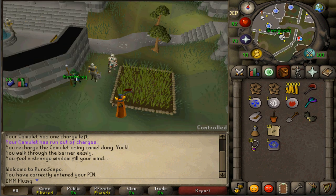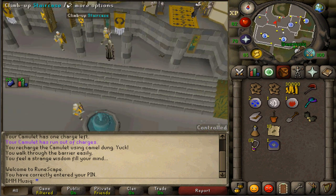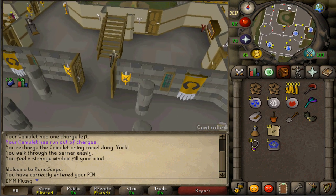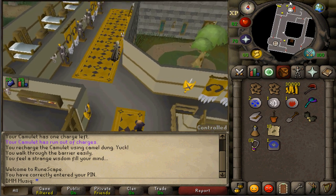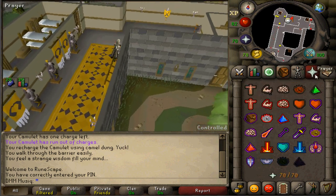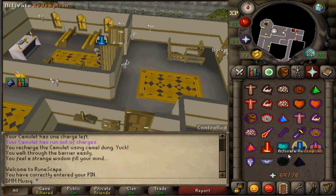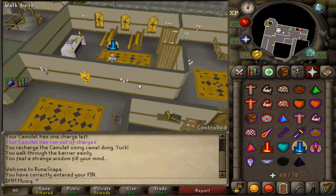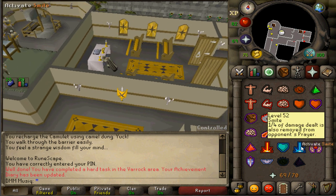Next, enter the Varrock Palace and go upstairs. Go north and you will see an altar sign on your minimap. Go there while you activate the Smite Prayer to drain some prayer points, and while this is activated, pray at the altar — this will complete task number one.